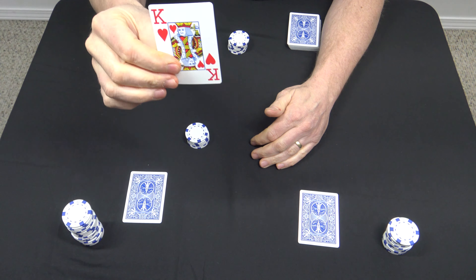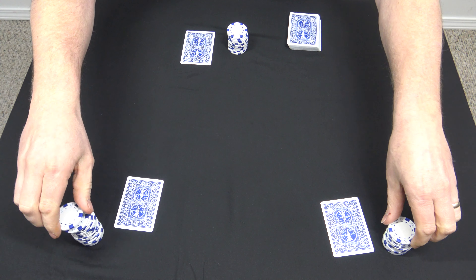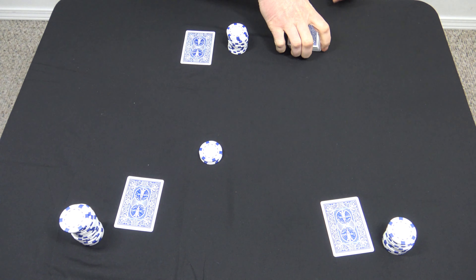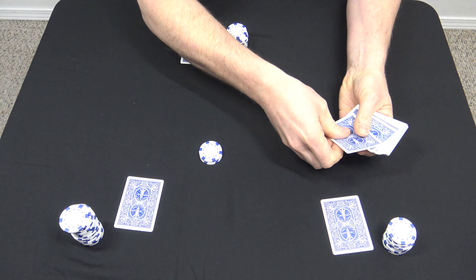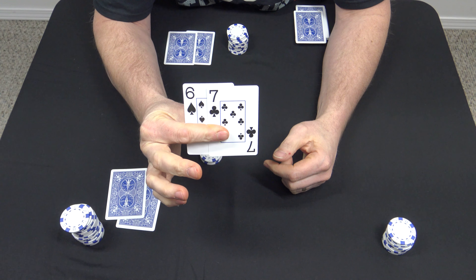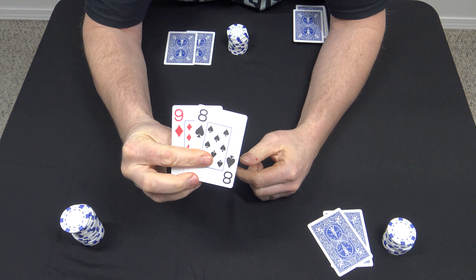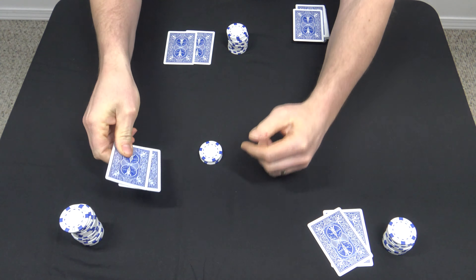So now we start over again — everybody gets one card, same rules apply, go by suit. This player has a seven and this player has an eight, so these two are going to pass. The dealer's got a king and he's going to go in. Since the dealer is the only one going in, everyone else has a second chance. They take a look at their cards again — both stay out. Dealer takes the pot and everyone re-antes.